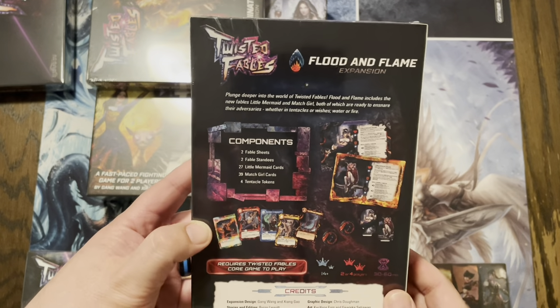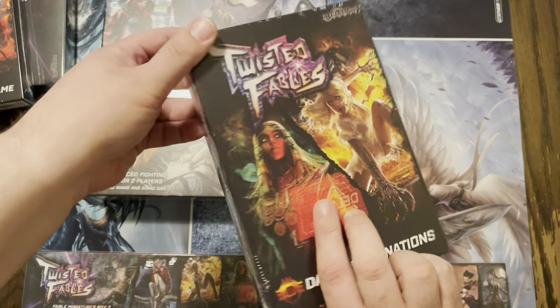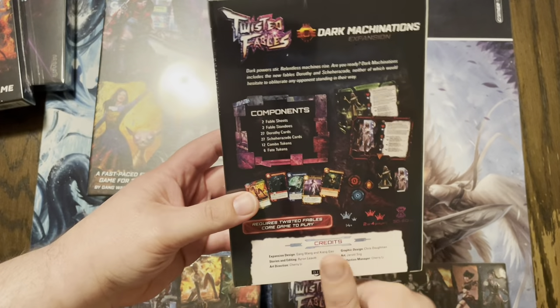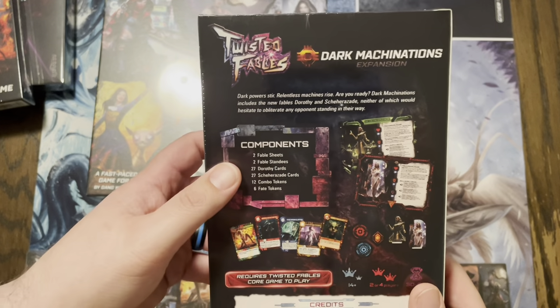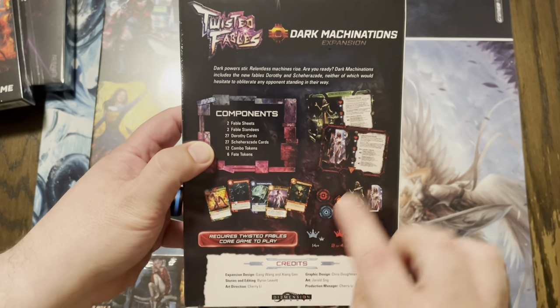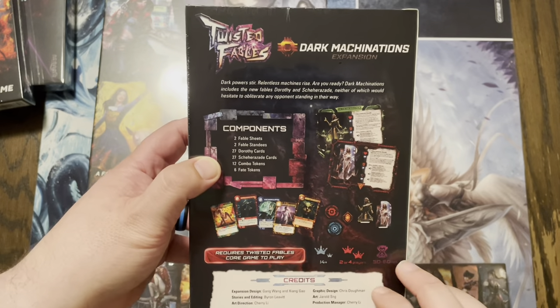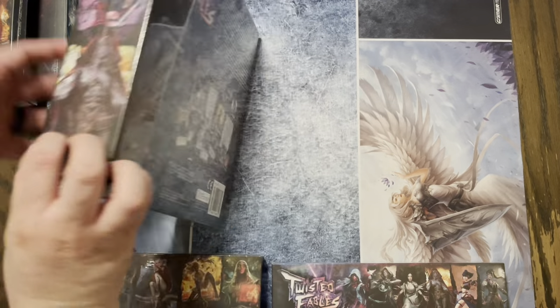And this one is Dark Machinations, which has Dorothy and Shaharazad. Man, if I've got that right, that's going to be fantastic. So we have all this stuff for their abilities here, and then we have the big board itself.